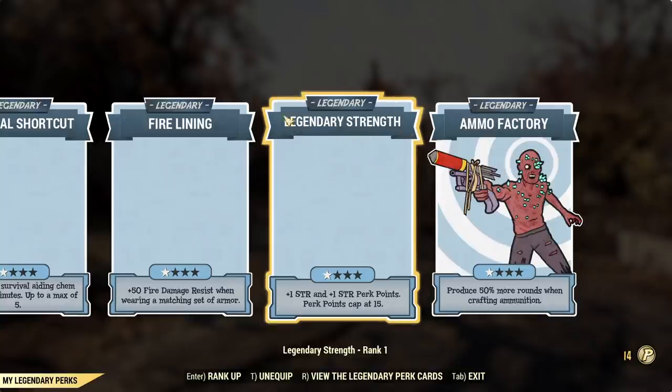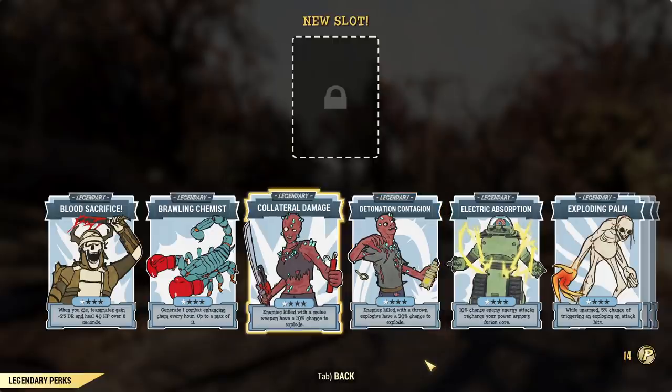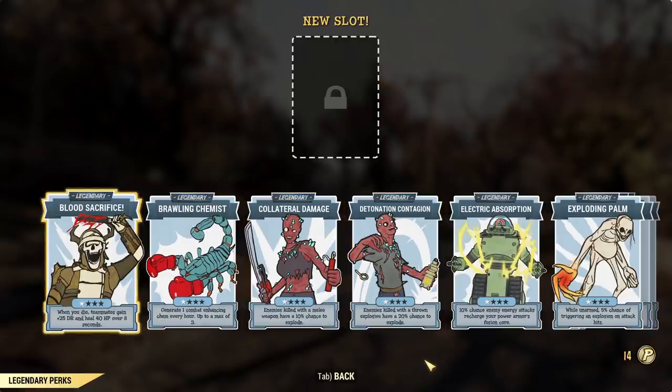Then we have legendary strength — this legendary perk card can be taken for any SPECIAL. The problem is I don't understand why it's still capped at 15. It removes some of the legendary feel from the card, because if my strength is already 10 or above, the card is not very useful — it just gives me one strength and doesn't unlock the second part, which is the best part: extra perk points. And ammo factor allows you to produce more ammunition, which is finally some nice utility. There are more perk cards to look at.